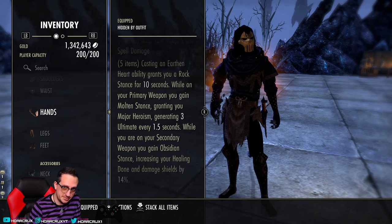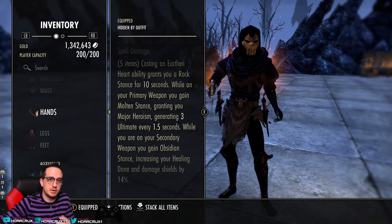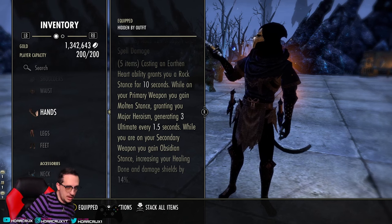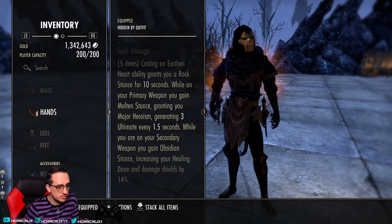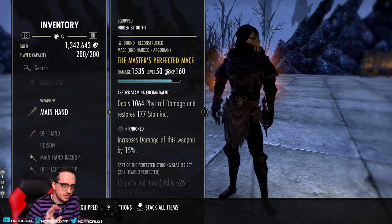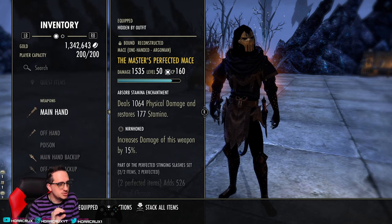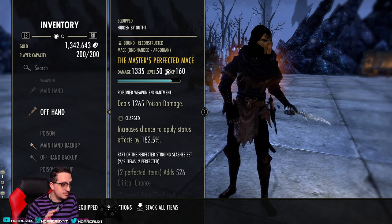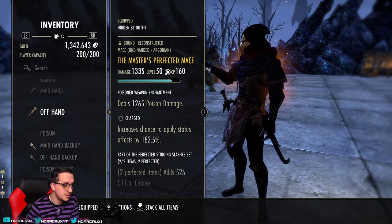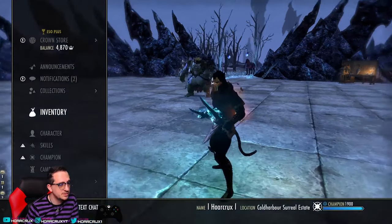The problem is you have to double-bar this set. I initially thought you could one-bar it and the buff would apply to you based on your stance — front bar or back bar — determining which buffs you get. That's not how it works. To make this set work properly you have to double-bar it, otherwise you're only going to get one of the buffs. If you only want Major Heroism or only want the damage shield, you just place these weapons on whichever bar you want and completely redo your bar layout.